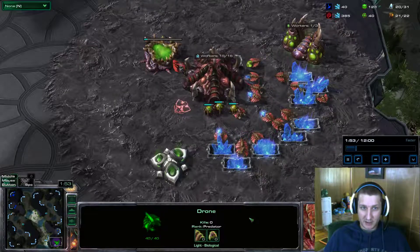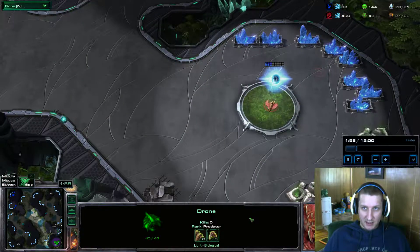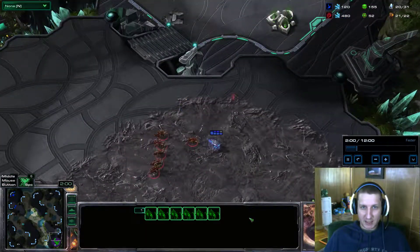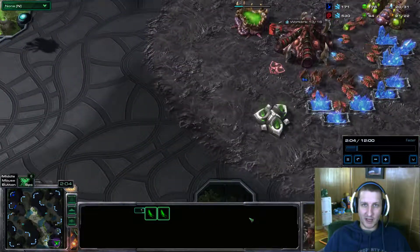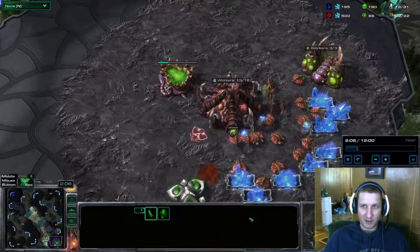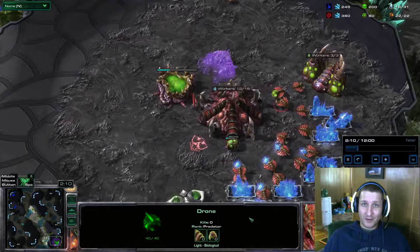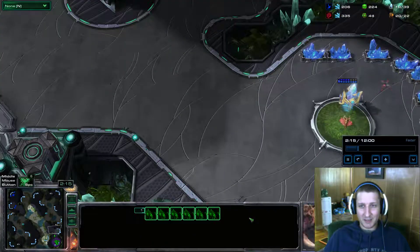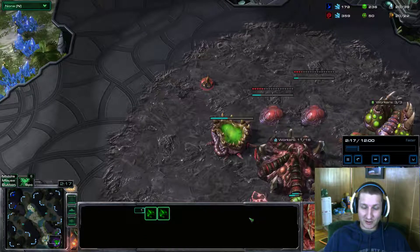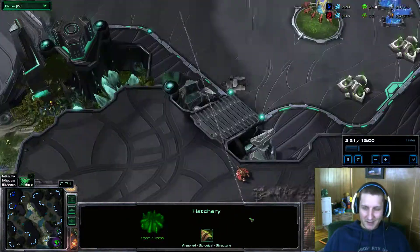He stopped my second base expansion. When he sees the six zerglings, all of you are probably thinking: gas, chamber up, evolution chamber, speed upgrade, second base was going down, six lings are out — he's probably going to rush. Sure enough, I decide: he thinks I'm rushing, so I am going to rush. He's already preparing for a ling rush with his wall.